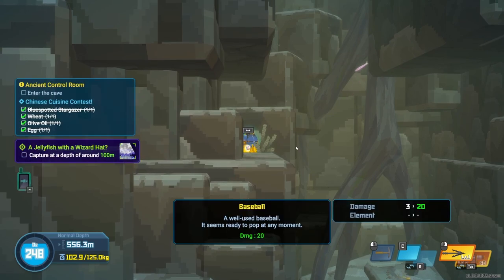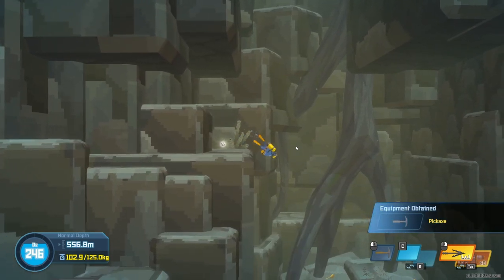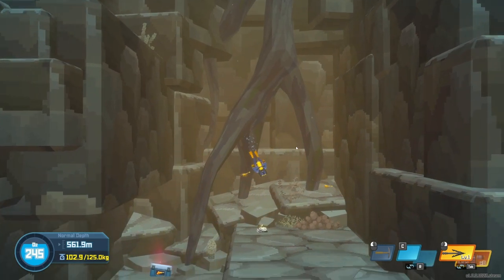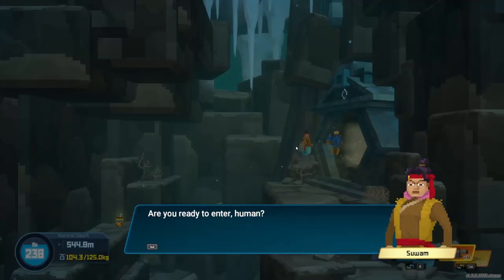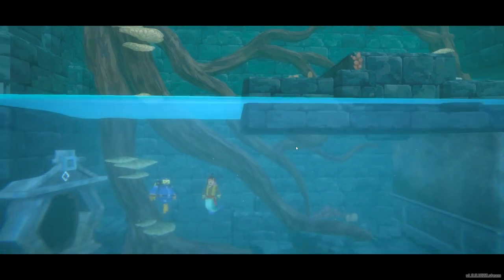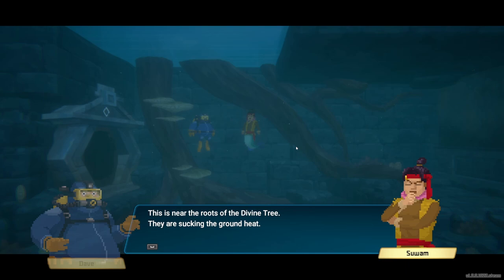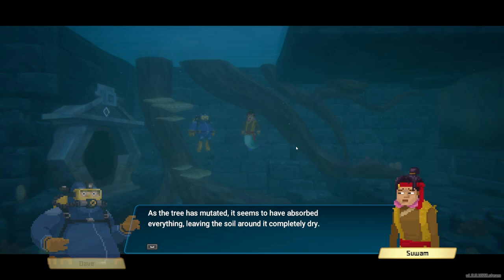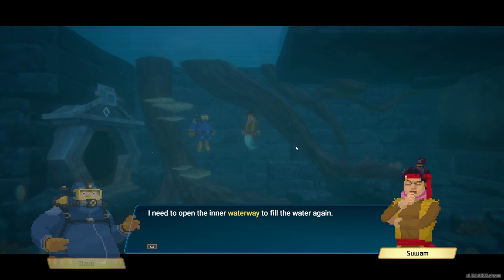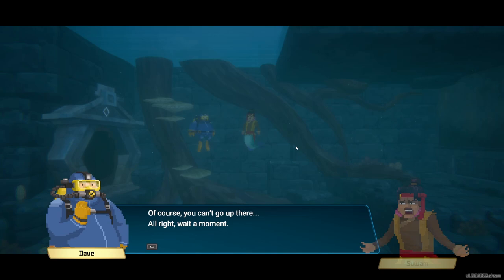I do want to go in there, but let's take a quick peek down over here — we got a crate, always worth it to check these things. A baseball, okay. I'm going to keep the pick since we've been finding better stuff. Let's grab these little guys and then head into the entrance. Are you ready to enter? Yep.